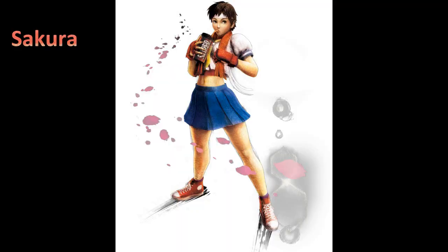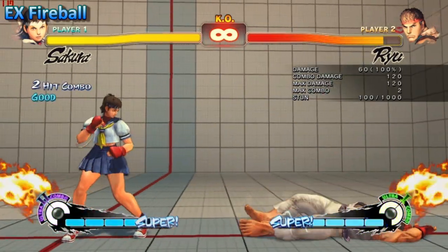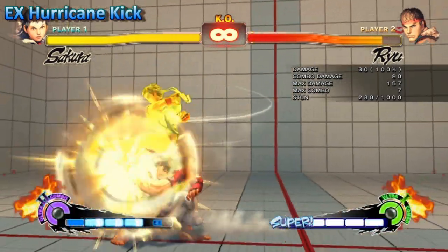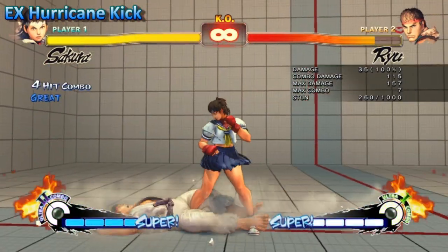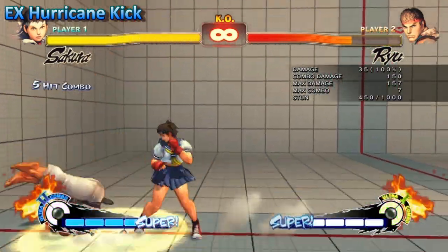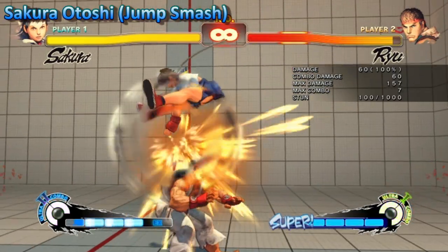Sakura is another character to only undergo minor changes, starting with her EX fireball. It just does 20 more damage for each version, the level 1 or level 2. The EX hurricane kick had a bug fixed where sometimes you would fly over your opponent and dismiss the combo. And lastly on her jump smash they increased the command difficulty, making it harder to do.